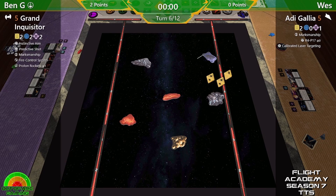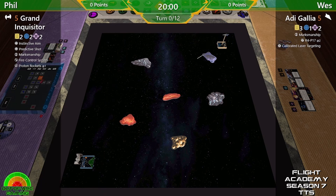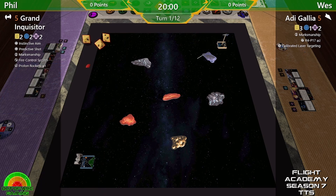Hello pilots and welcome back to season 7 of Flight Academy brought to you by Out of Art Gaming. As always, my name is Phil and today we have group game three of group one. I return back to the table to take on Wes with his Jedi and see who is the best force user out of these two ships.